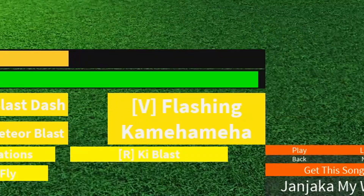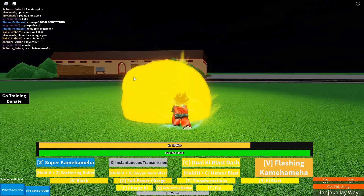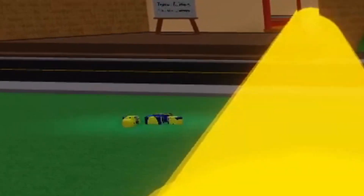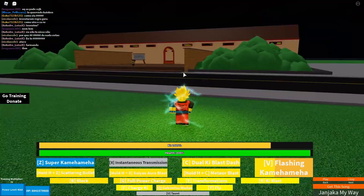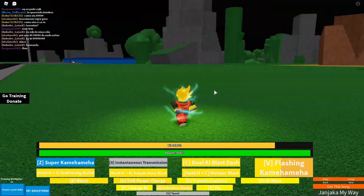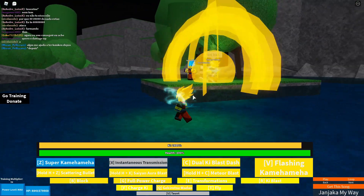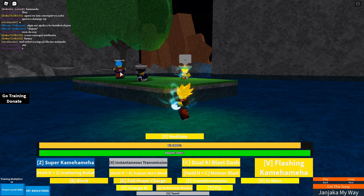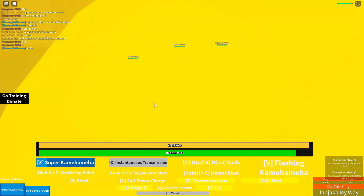Here's Flashing Kamehameha — fire! He just walked away. He didn't die because of me — I think he just reset because he walked off. There is a Super Saiyan Blue, he's not at full level but anyway. Let's see the damage on Kamehameha. We did like 3% damage — that's okay.